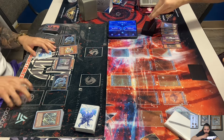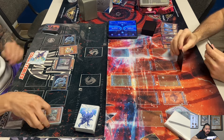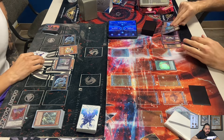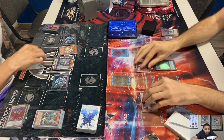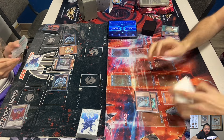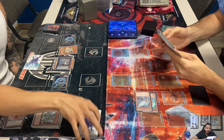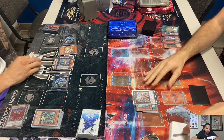Now all of a sudden Cam's back in the game thanks to Soul Charge. He's going to XYZ summon Paladios probably to bounce the Draco Sack — yep. Paladios is a Rank 5 quick effect: during either player's turn, you can attach a material to return any card on the field to the player's hand.